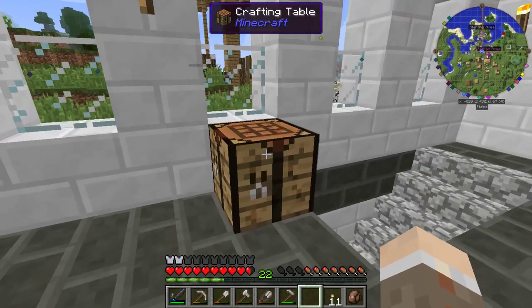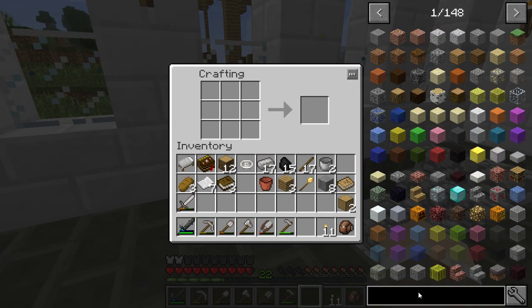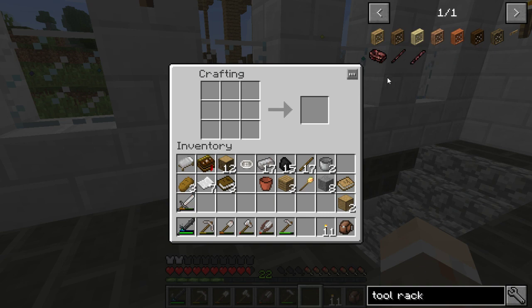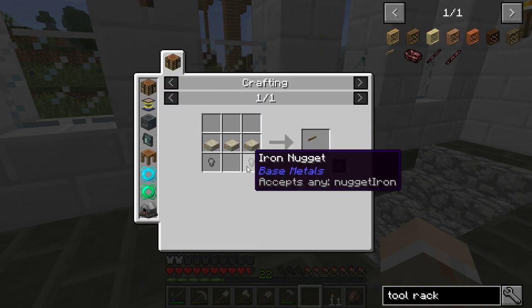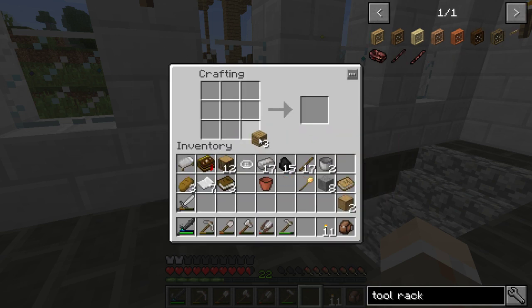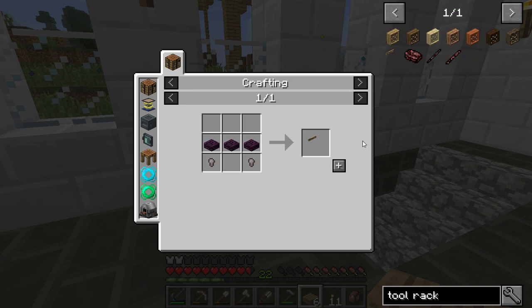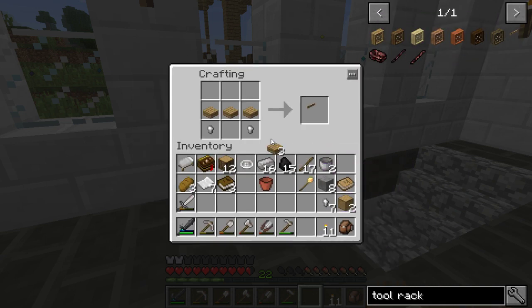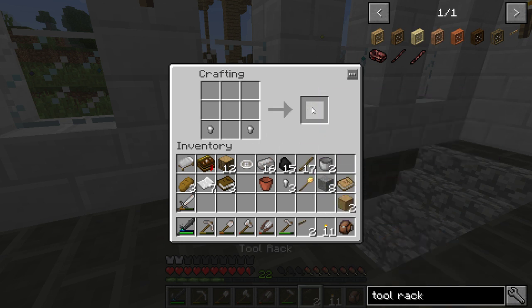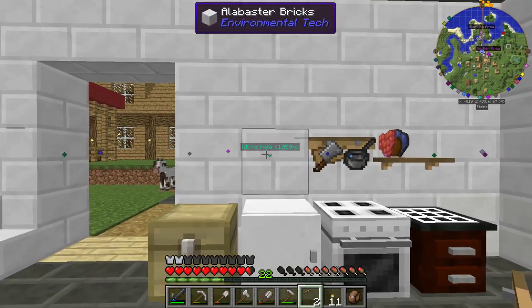I need more tool racks, okay. Two iron nuggets and some slabs. Slabs is easy, iron nuggets is easy. There we go — another couple of tool racks.